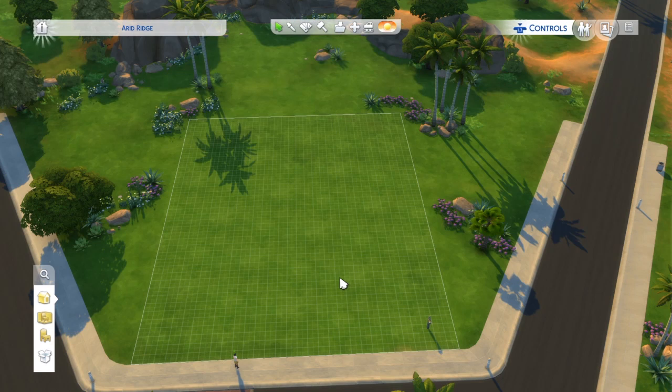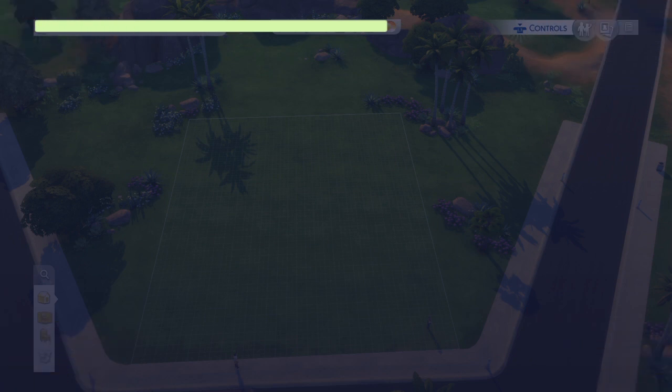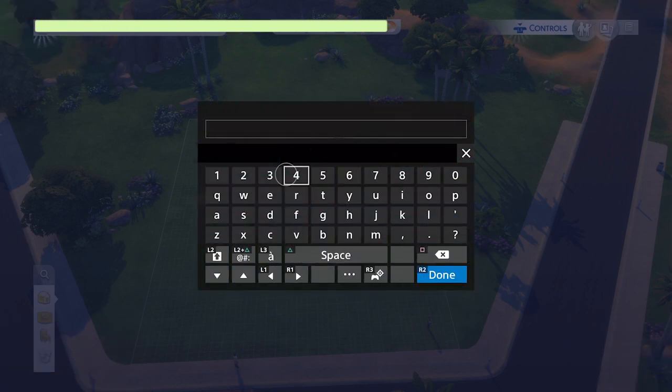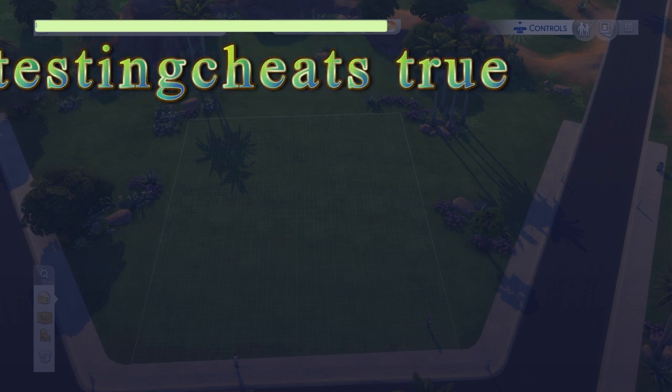The first thing we need to do is open up the cheat box by pressing all four triggers at once — that's L1, L2, R1, and R2. The first code we're going to enter is going to enable our cheats to work, and that code is 'testingcheats'.